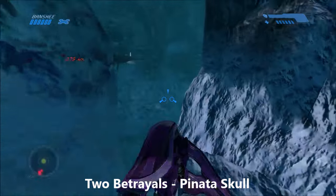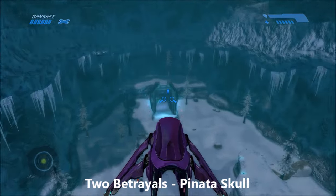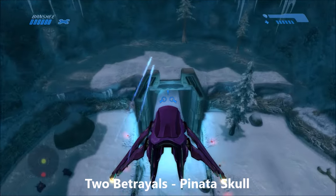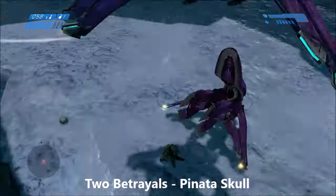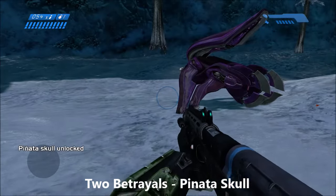Towards the end of the level Two Betrayals, when you get the Banshee and are headed toward the last waypoint, before you go up to that waypoint just take a right and fly down to this ledge. This is where a couple of Wraiths spawned earlier in the game, if you remember. And right on this ledge is the Pinata Skull.